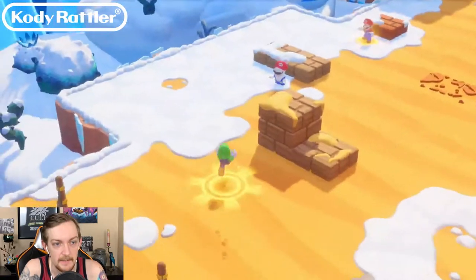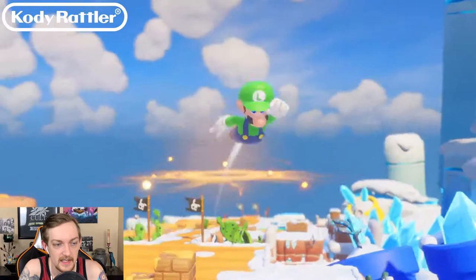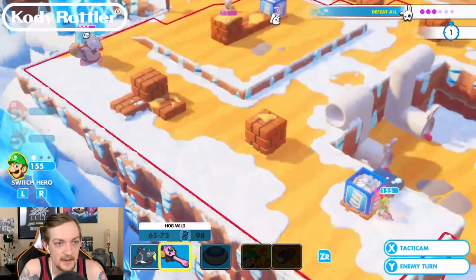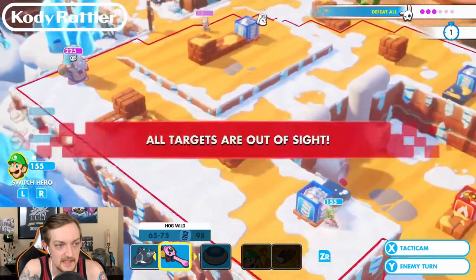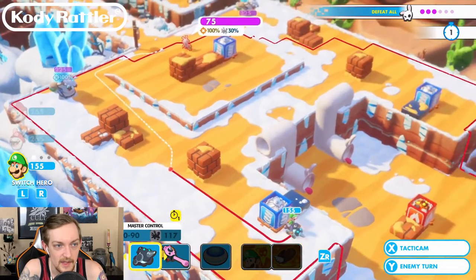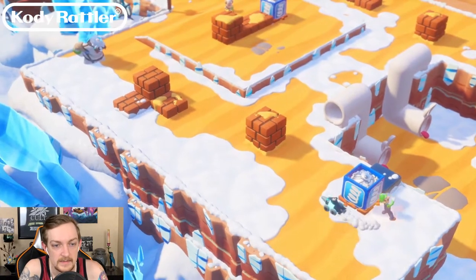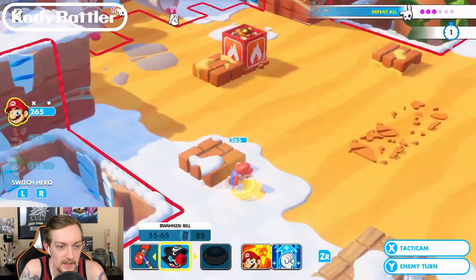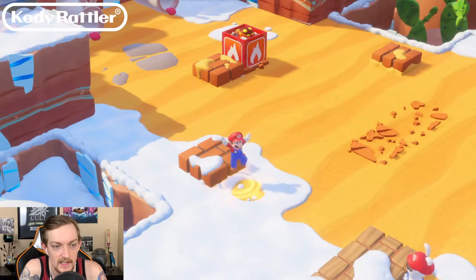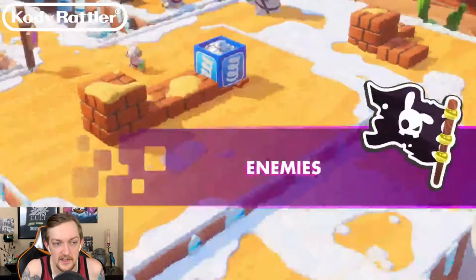I'm gonna put Luigi up here - get that double jump. So now we can just slowly start taking out these enemies. I'm gonna go ahead and send the ink after one of them - let's send the ink after the big guy. And that's probably all I'm gonna be able to do. I might be able to get a hero sight off. Let's go ahead and end the turn.